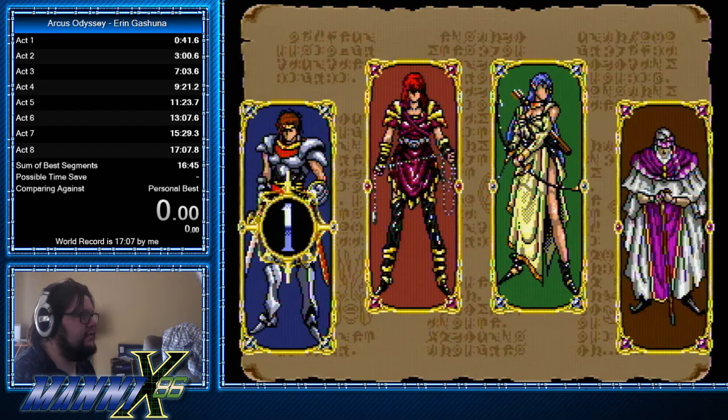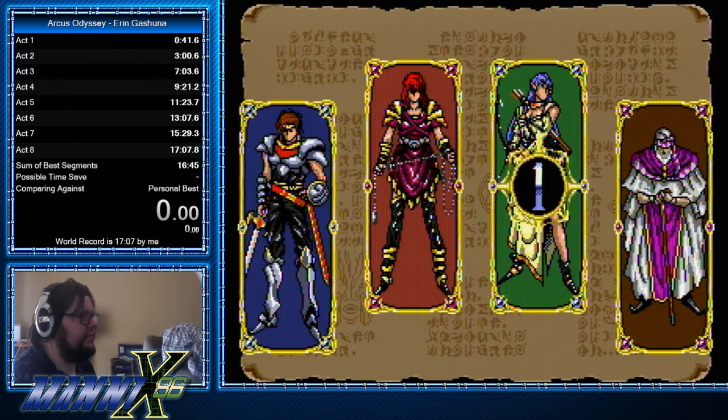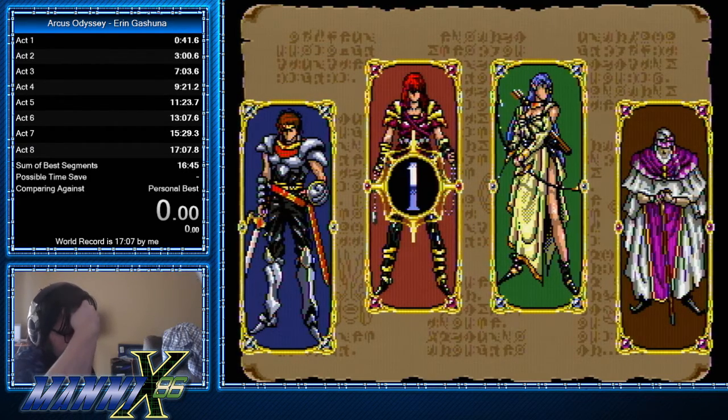You start with the ability to select 4 characters. In this video, I will be showcasing Aaron Gishuna, which is a Warrior Maiden, and she uses a Chain Whip as her weapon.